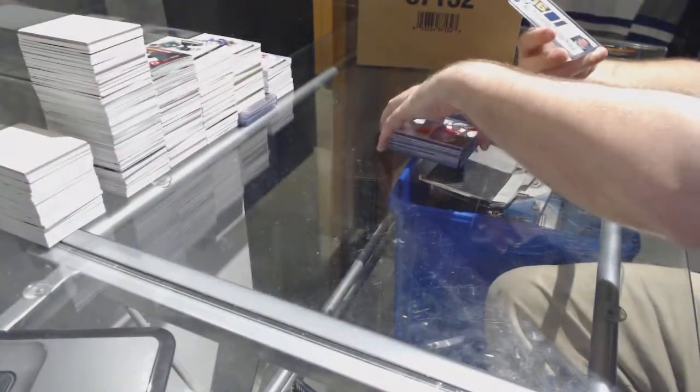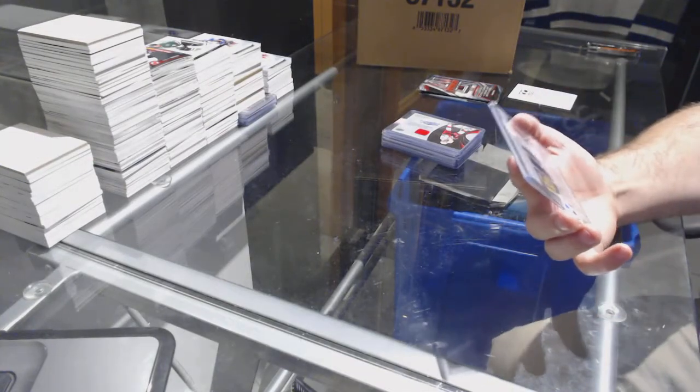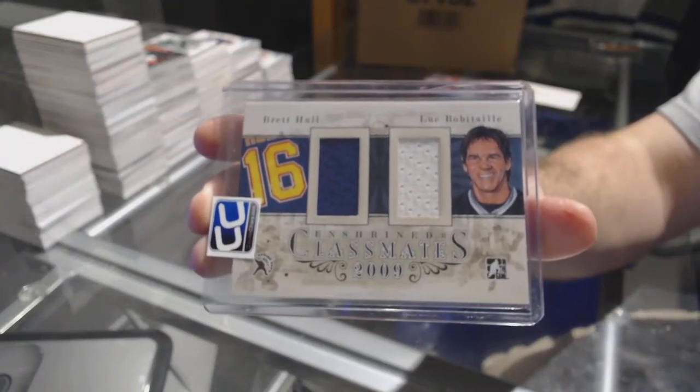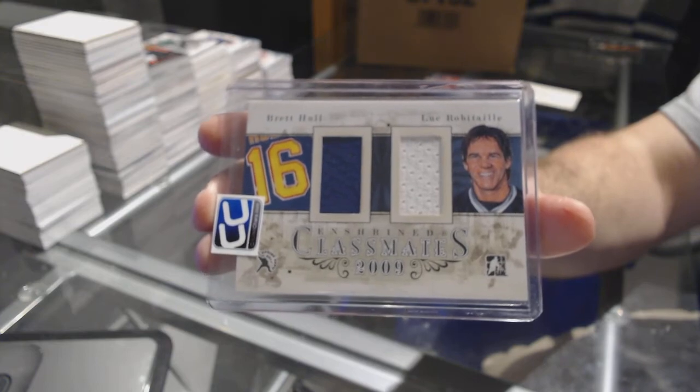And we've got a dual classmates jersey out of 19 — Brett Hall and Luke Robitaille. The box.